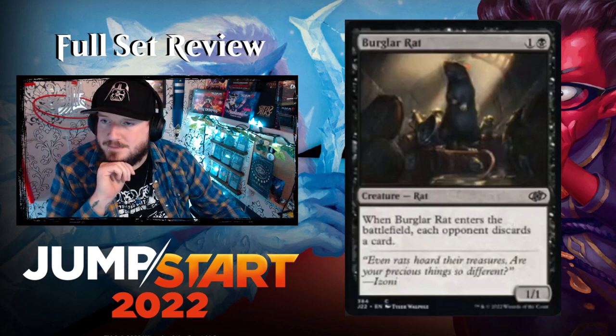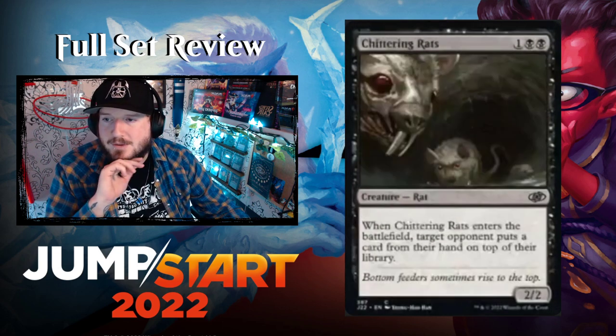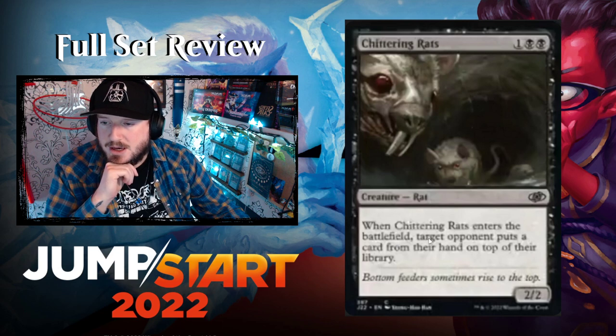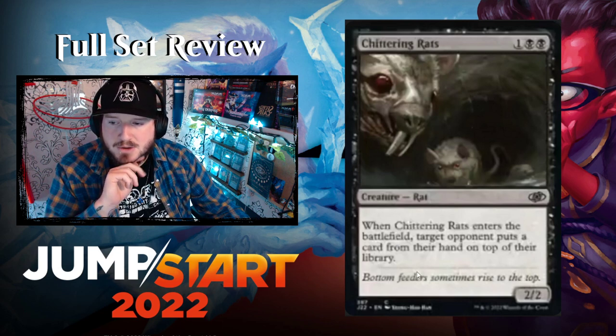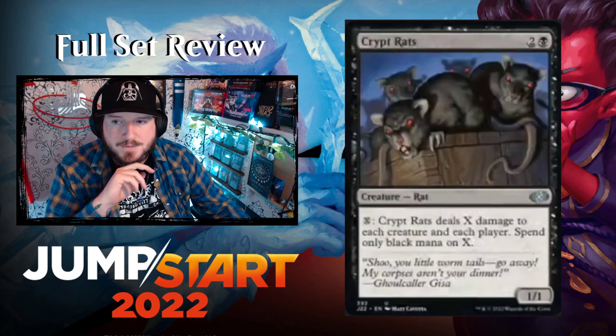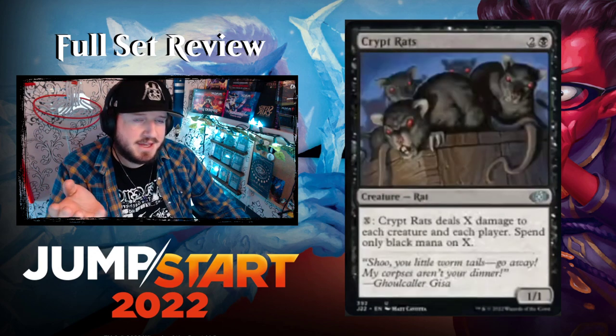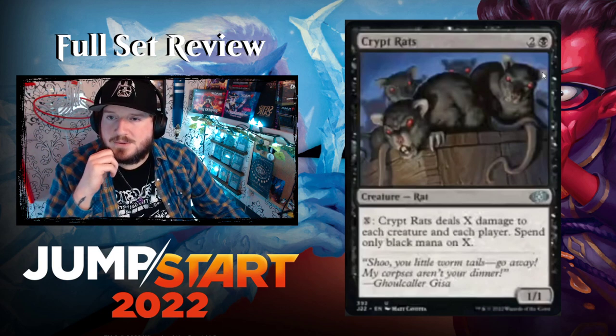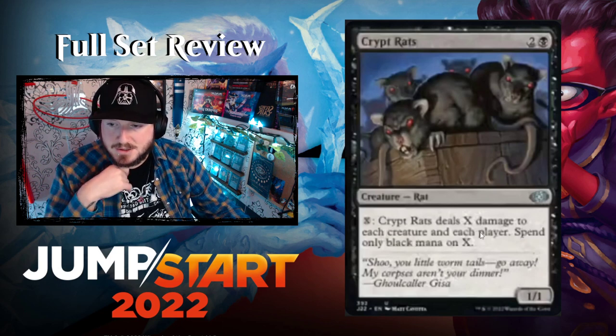Burglar Rat — a reprint — one and a black for a 1/1 Rat. Whenever Burglar Rat enters the battlefield, each opponent discards a card. Chittering Rats — another Rat reprint — one black black for a 2/2 Rat. When it enters, target opponent puts a card from their hand on top of their library. If you haven't gotten the theme yet — Rats like to make people discard.